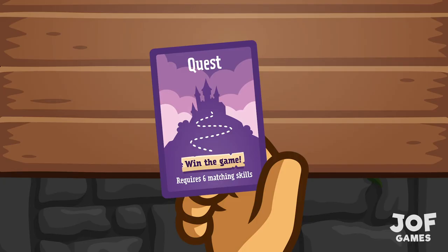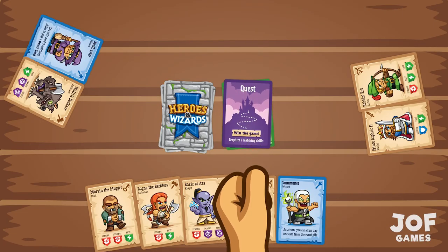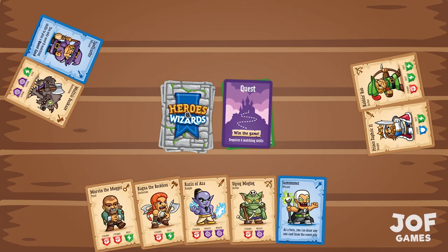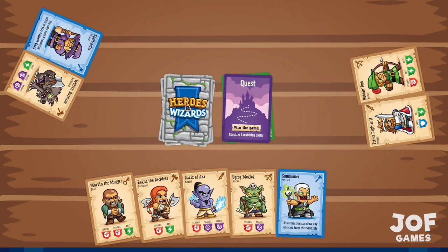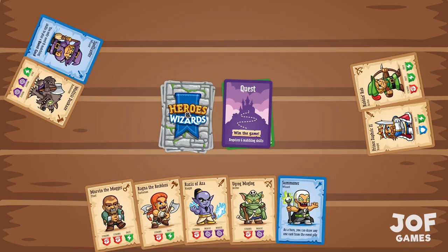The final type of card you can play is a purple quest card. You play these cards anywhere onto the table. When you play one of these cards, you win the game and the game is over — but only if your party has at least six of the same skill symbols between them. You can't play a quest card if your party is not ready yet.